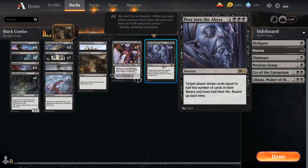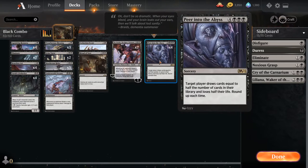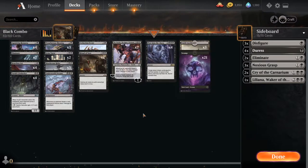Peer into the Abyss makes a player draw cards equal to half their library and lose half their life. So if they draw half their library they're going to take a ton of damage from Underworld Dreams. They also lose half their life, but they're probably gonna die anyway from drawing a bunch of cards. It's a very interesting deck — I don't know if I can consider it super consistent because this card costs seven mana, but it's definitely fun when it goes off.